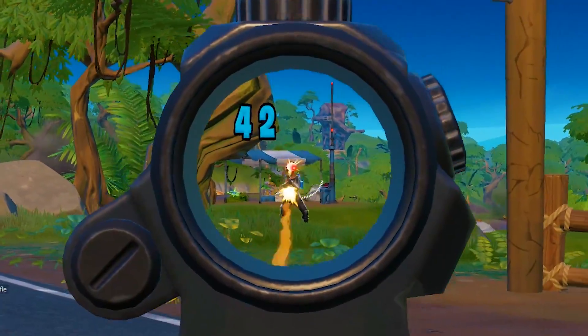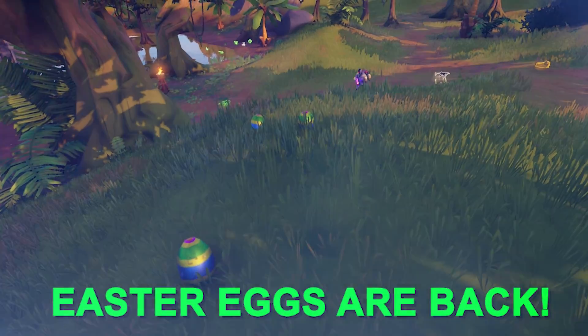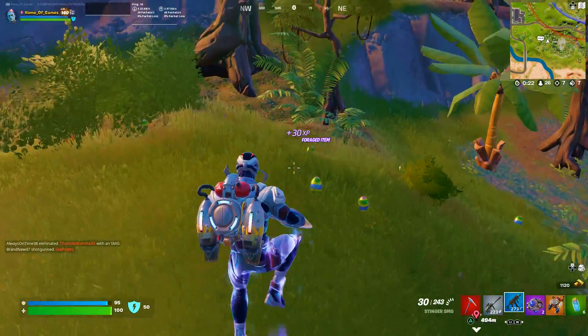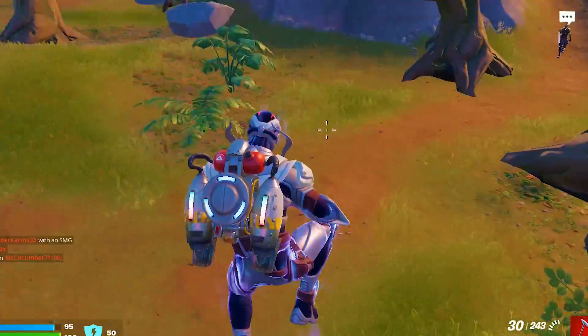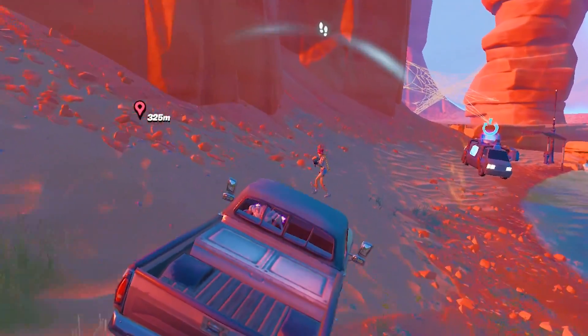Taking out another enemy, and it looks like Epic Games has re-added Easter eggs into the game. Consuming one gives five health and a nice little jump ability. And there's another enemy right in front of us.